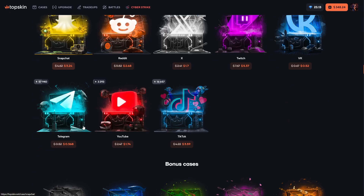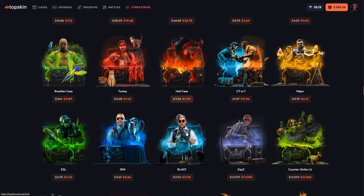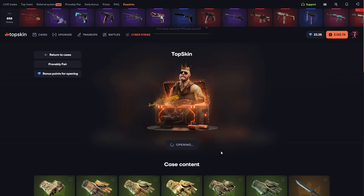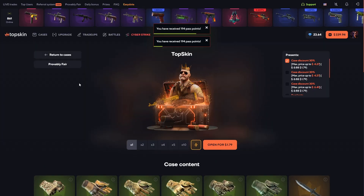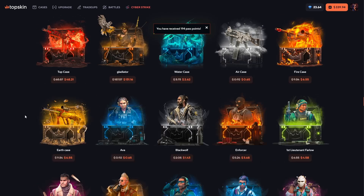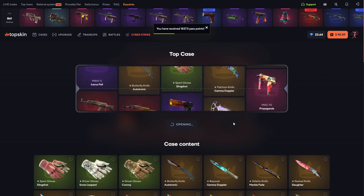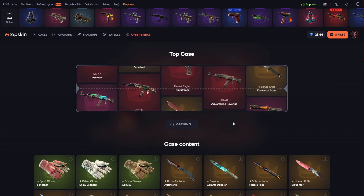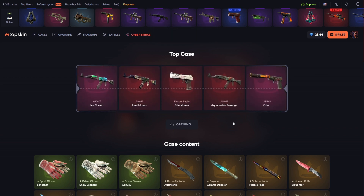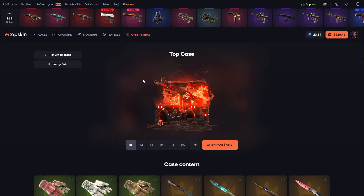Maybe we can try another case. Let me decide — TopSkin case. Let's open 25 times... nothing. One more fast open, 10 times — nothing. Let's open the top case again. I need to hit something crazy from here, but there's a big loss now.